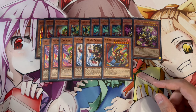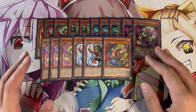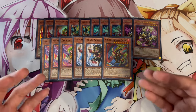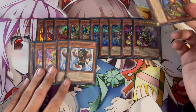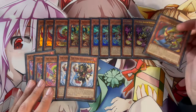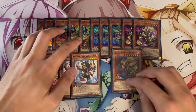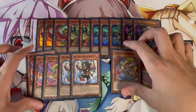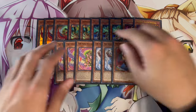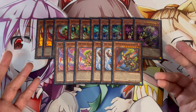We're playing one Fire King High Avatar Garunix. Keep in mind some of these ratios exist because we need different monster types — Beast, Beast-Warrior, and Winged Beast. The only Beast in the deck is Kirin, which is partly why we max out at three. We have plenty of Winged Beasts in the Phoenixes and plenty of Beast-Warriors in the other monsters, so the type ratios are really important to note because you need different types for your combos.